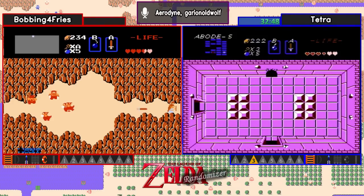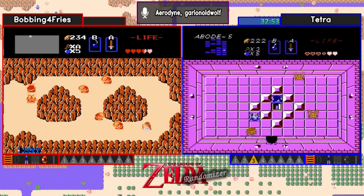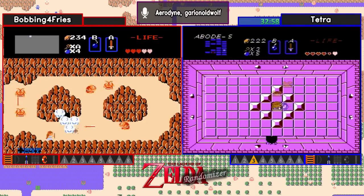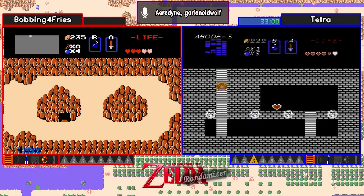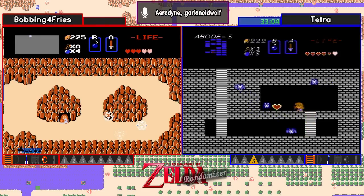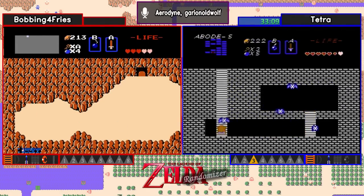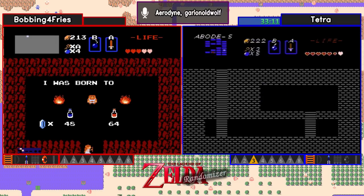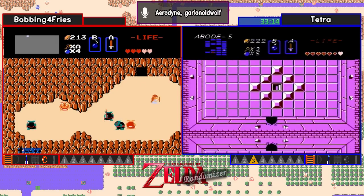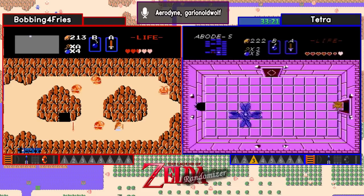Could this be the item in level 5 in this room? Or is this going to be the other end of the transport? It's the item — it's the heart container. Not what you want to see, but hey, might as well grab it while you're there. The blue potion looked to be vanilla price at 48. I believe that is the vanilla price.